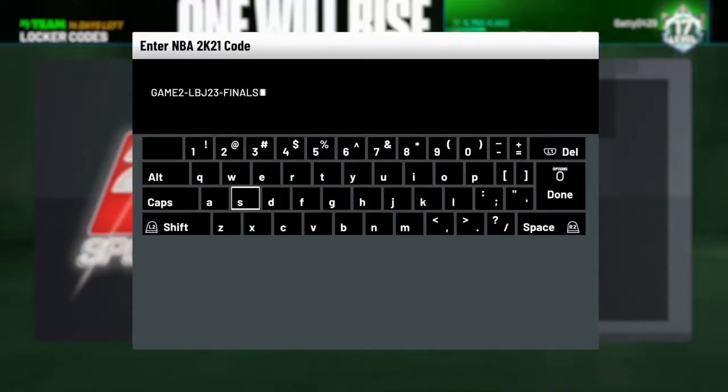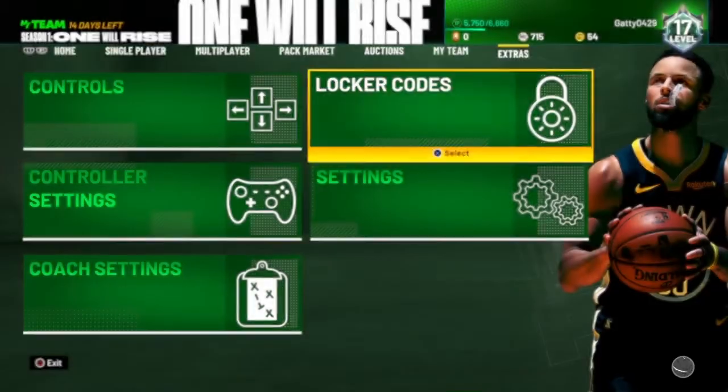So guys, this is the locker code — it's Game 2, LBJ23 Finals. I've already put it in. You get the LeBron James jersey, skill boosts, a free agent LeBron, and a pack. I'll show you that. I'll let you guys put it in quickly — pause the video. When you click Options, then Checking Code, it says already been unlocked, so it's right.